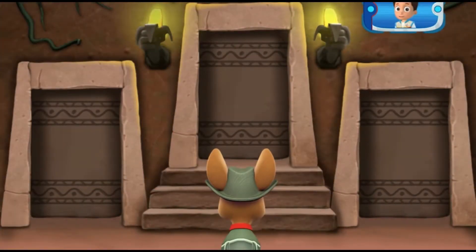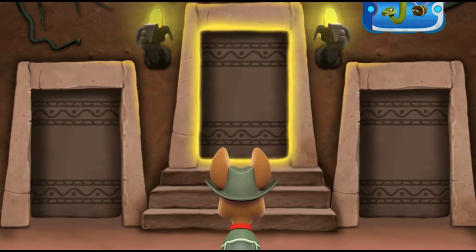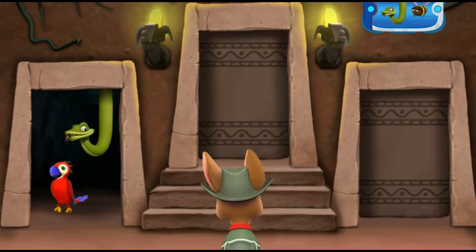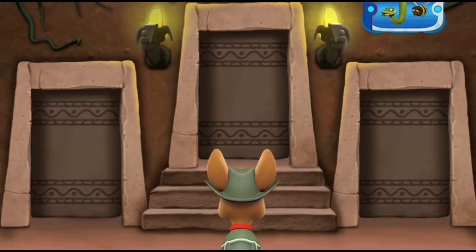Next, you need to find the room with a snake and a bee! Listen to the sounds behind each door! Find the door that leads to a snake and a bee! Hmm, that doesn't sound right! You need to find a snake and a bee! Try again!